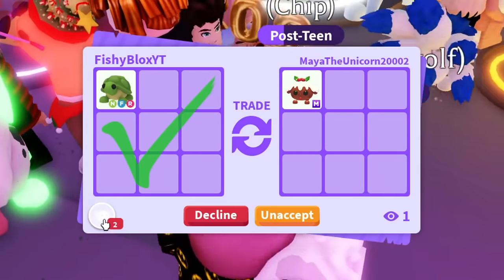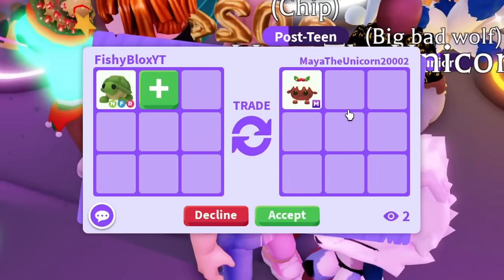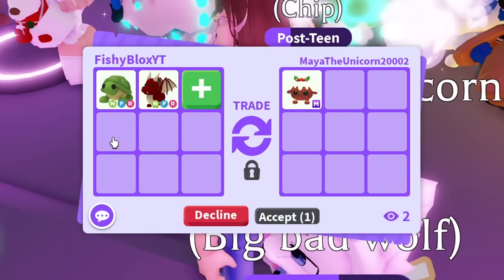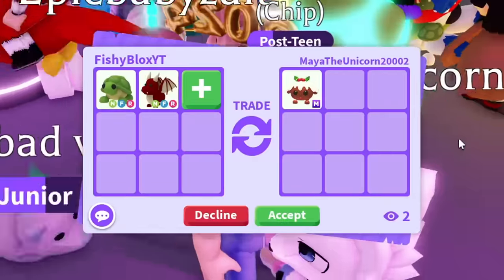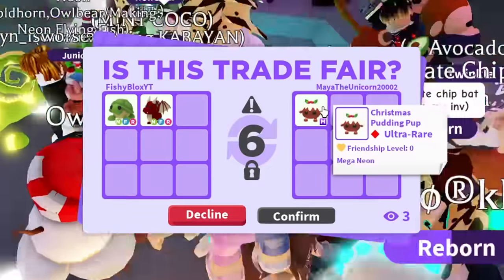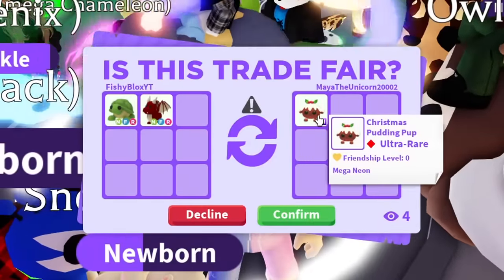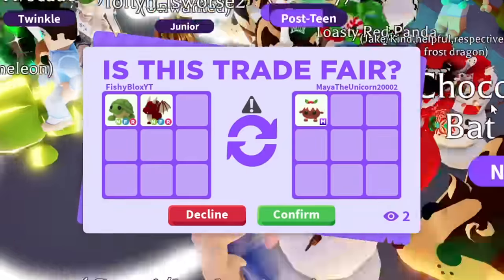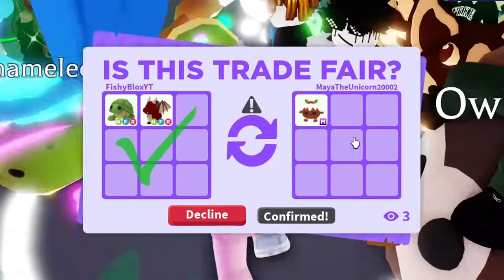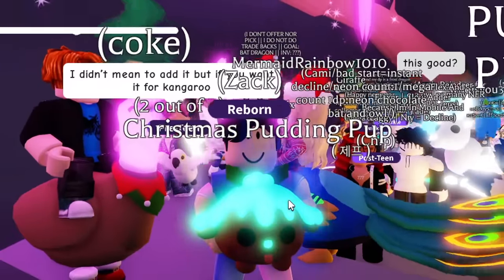They like the Neon Turtle but want me to add something else. They asked if I have a Neon Dragon — I do have two Neon Dragons. A Neon Turtle and a Neon Dragon for the mega Christmas Pudding Pup. Wait — is this a free item? I don't even know where the Pudding Pup is from. Comment down below how you get the Christmas Pudding Pup. I'm gonna hit accept — we went to a second trade window — and we got it!